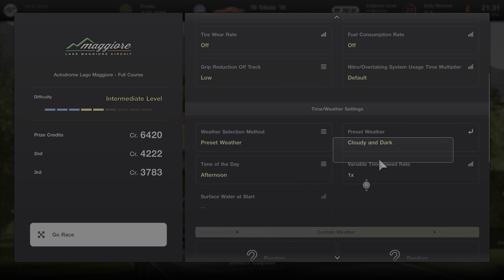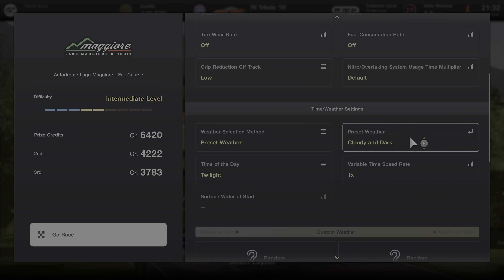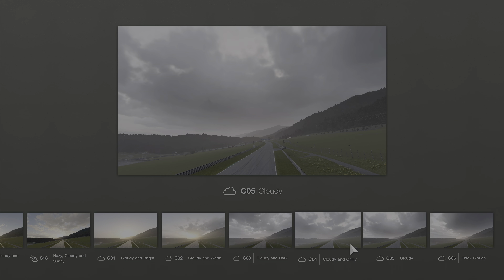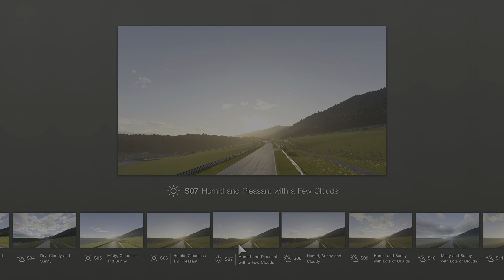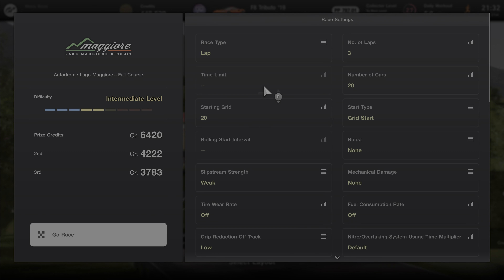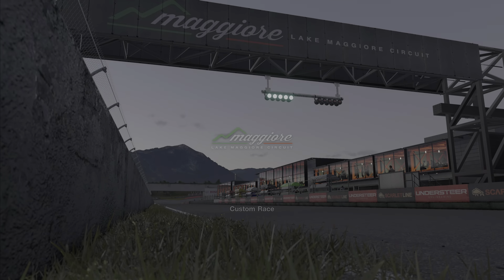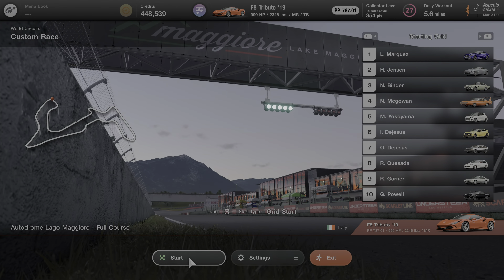Weather selection — so many options. We can get some nighttime with thick clouds, just cloudy and dark. Actually, if we're going to do twilight I don't think I need clouds. That's what we'll do — twilight, no clouds. Boom boom boom, okay. Let's go hit the track.